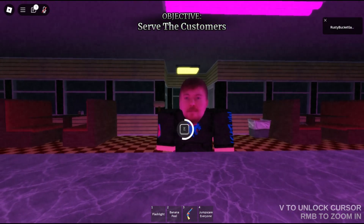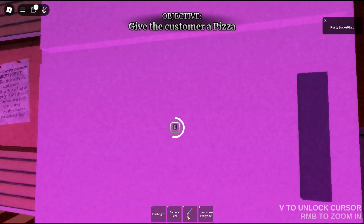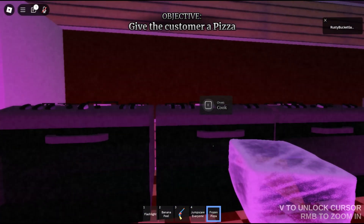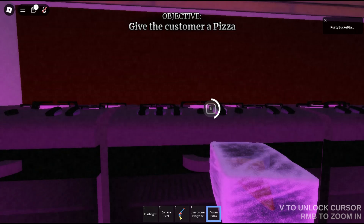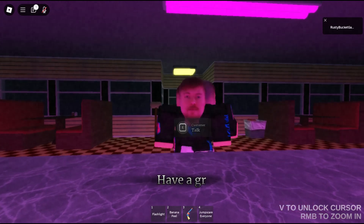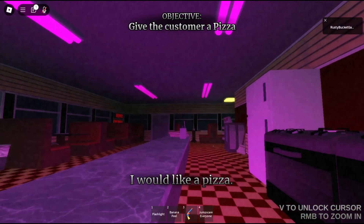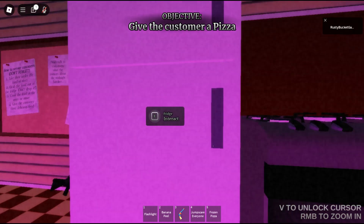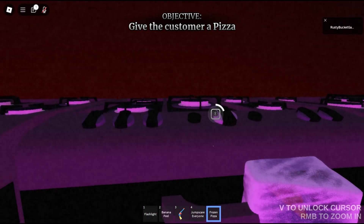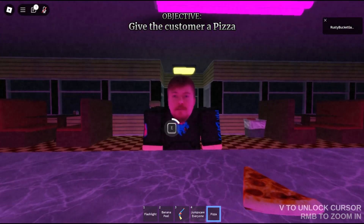What's this guy want? I would like a pizza. So I got to get him a pizza from the fridge. We'll use five to equip. Giant ice block — that's hilarious. Bam! Slice of pizza. There you go, Mr. Beast. Have a great day. What do you want, buddy? I would like a pizza. Everybody wants pizza, it seems. I don't think I could imitate his voice, though. Here you go, buddy.